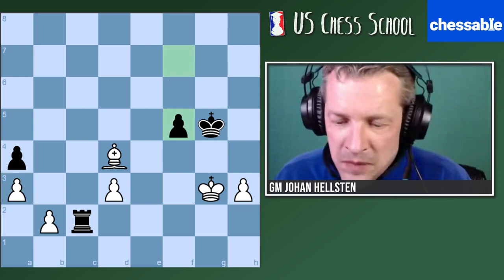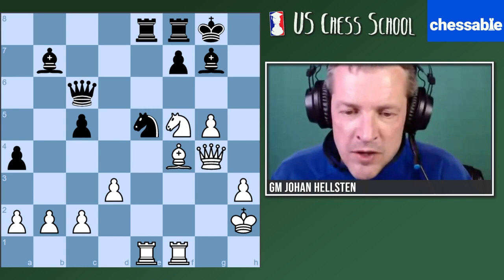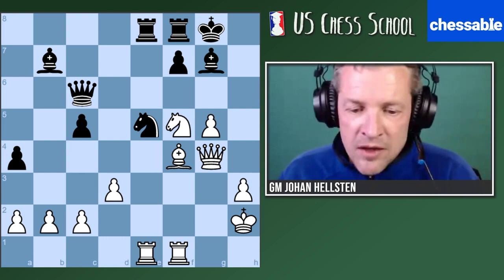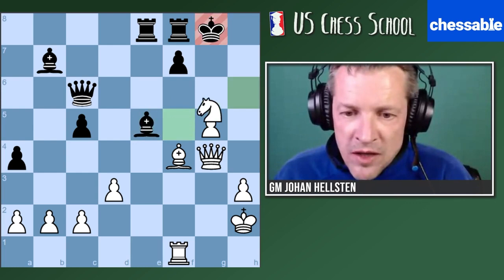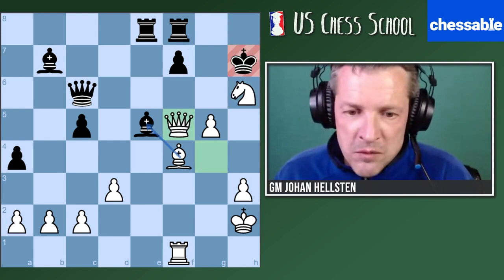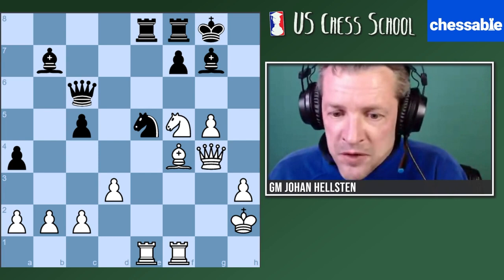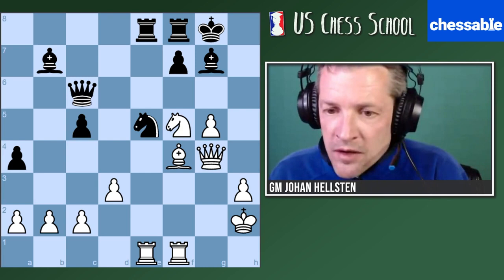It was a very difficult exercise — I'm happy that so many of you got it right. Basically we have these three ideas: bishop takes e5, knight h6, and rook takes e5. Only one way of playing works, so we have to start with this anti-intuitive move rook takes e5. Not so easy to see, and especially the idea that instead of taking on f7, we have queen f5 and bishop takes e5. I think it still makes sense to work on exercises like this where you have only one single choice.